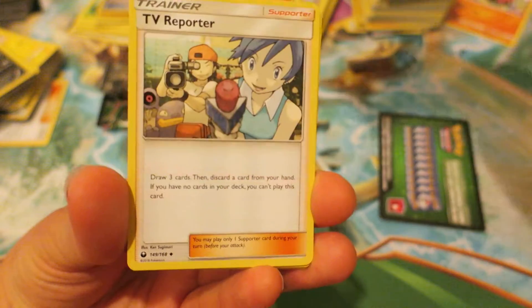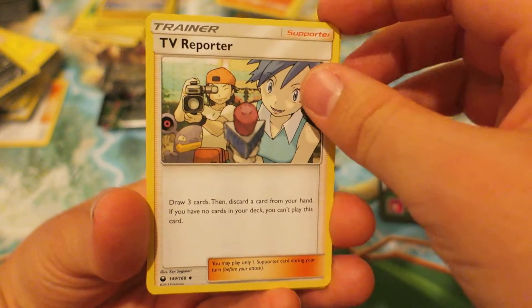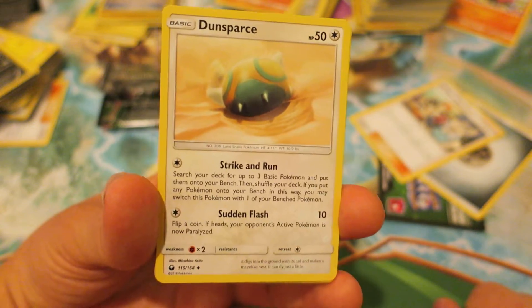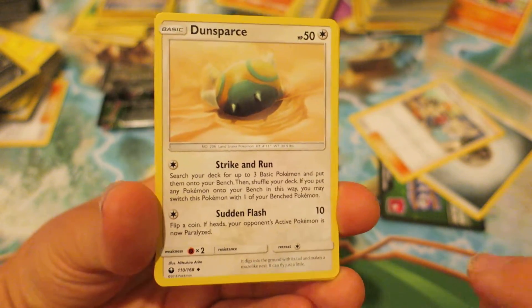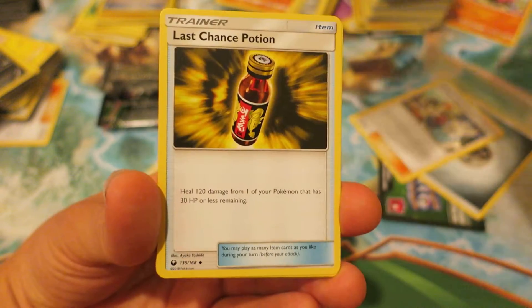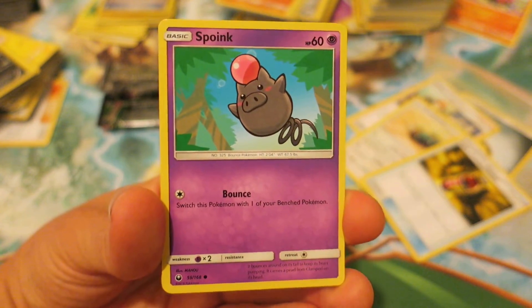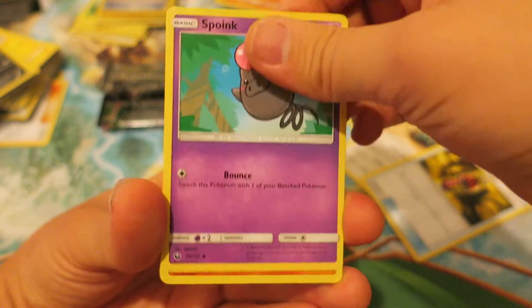We kick things off with the Steel-type Energy. After that, we follow up with the Supporter Card TV Reporter. Next, we follow up with one of my favorite Pokemon — I really like Dunstarchs, and that attack is actually a pretty great attack. After that, we follow up with the Last Chance Potion. Next, we follow up with the Psychic-type Pokemon, Spoink.